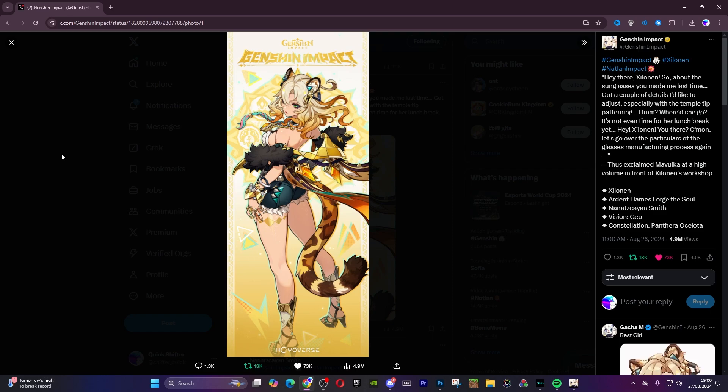We also have Arataki Itto. He's not terrible, but he's not on the same level as Navia. We have Zhongli as a support, but he can also be made into a hybrid DPS. We have Chiori, who is a sub-DPS and support thanks to her mechanic of switching between characters, which is really useful for Navia. We have Albedo, who is technically the budget version of Chiori — a sub-DPS and support who helps with elemental mastery and crystallize.